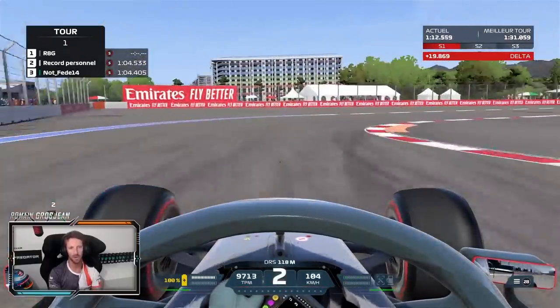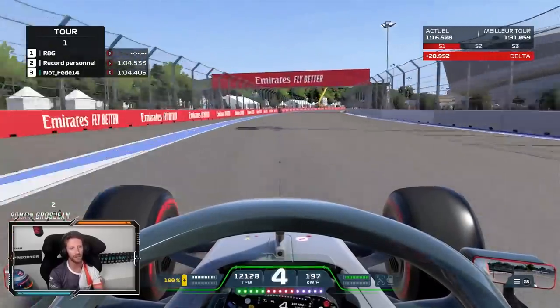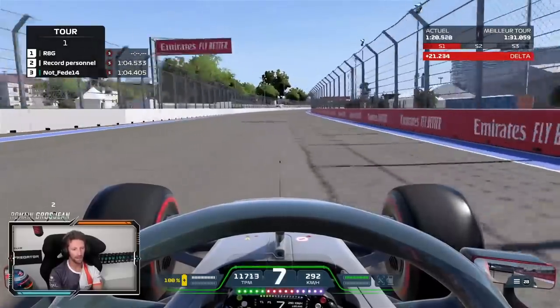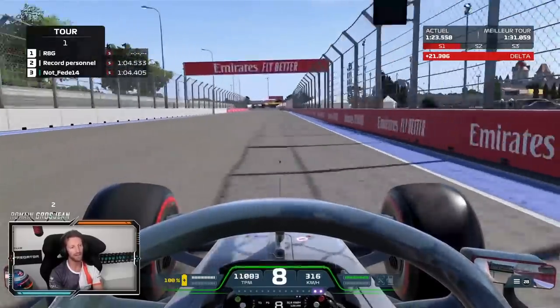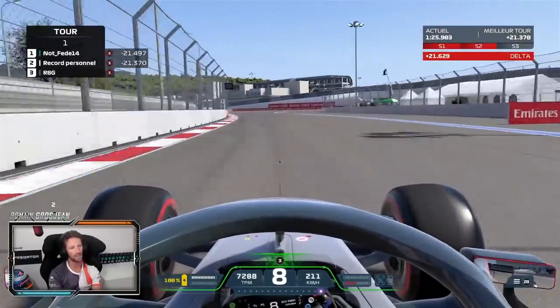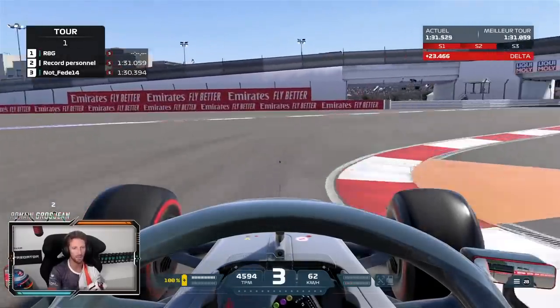That corner you can also carry some good speed in. But it's very important to get a good exit because we've got a DRS zone here onto the back straight. The funny thing about that back straight is that you need to deactivate the DRS manually — just when you get to the left-hand side corner, because when you hit the brake you want your rear to be well planted and not moving around.